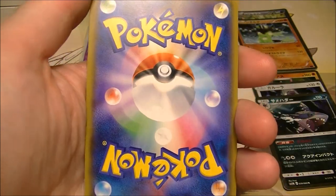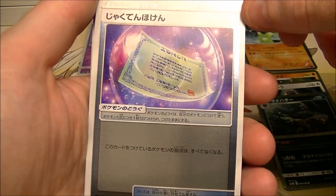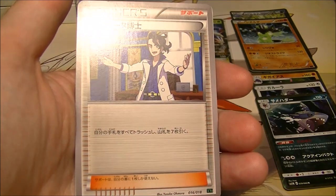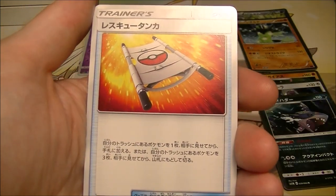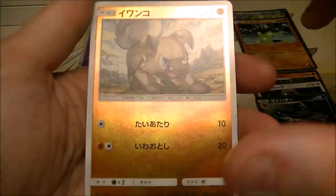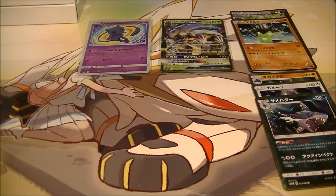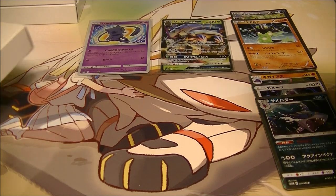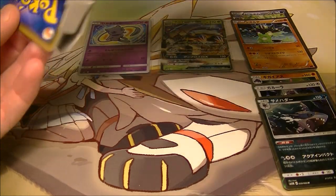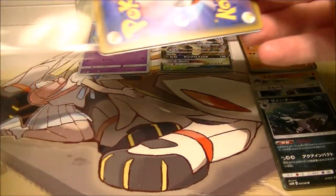We got Slowking, is that Weakness Policy? I'm pretty sure. Sycamore — yeah. Rescue Stretcher and we got the Rock Rough — nice. Some of these ones they put a Sycamore as your prize card, like that's the best one you're getting kind of thing.